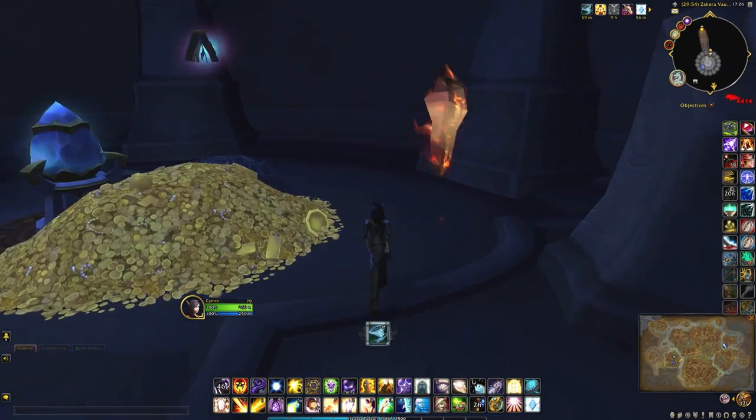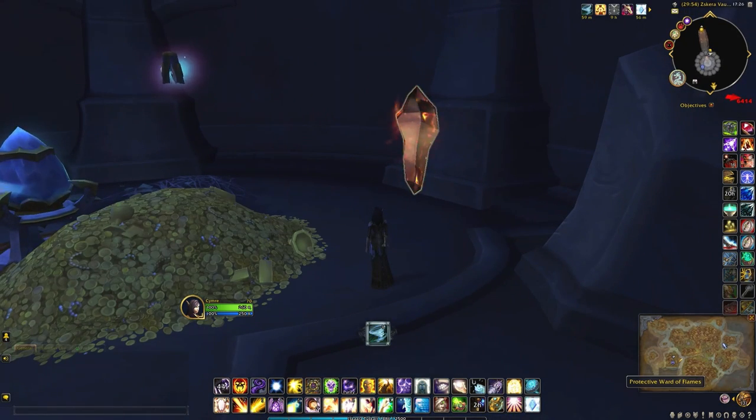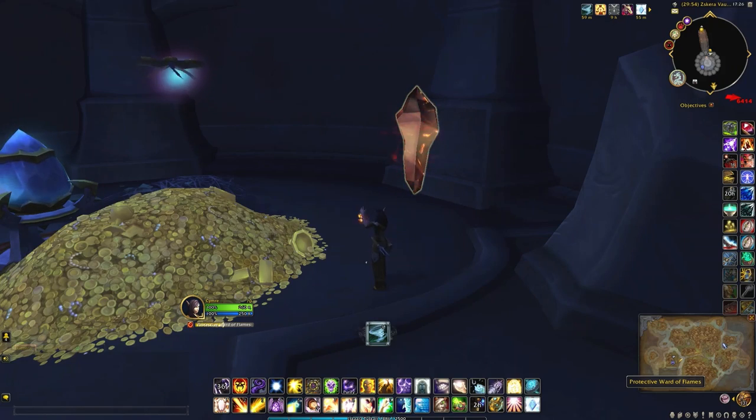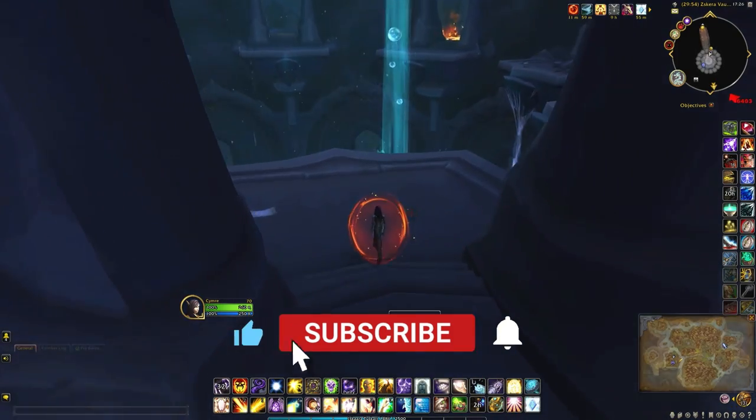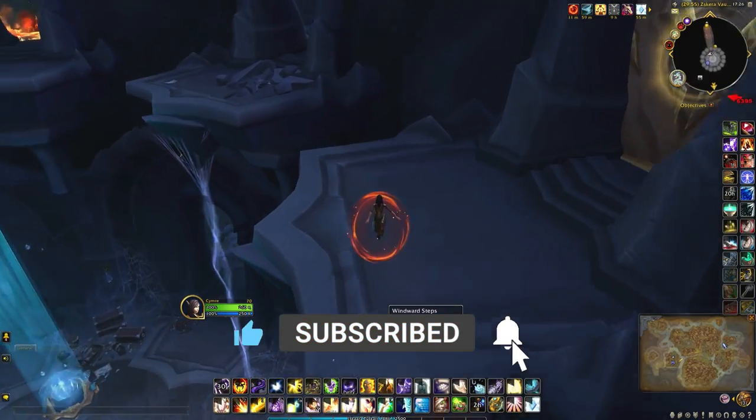I found mine in here — this is what it looks like: Protective Ward of Flames. It may not be in this particular room since all the vault rooms are randomized, but all you have to do is pick up the buff and then head back towards the fiery room.